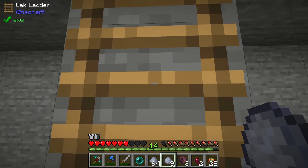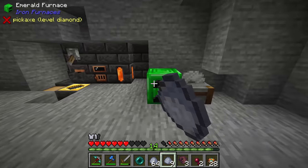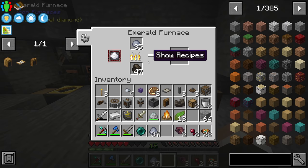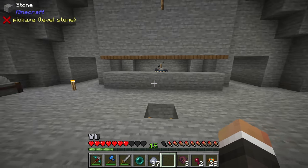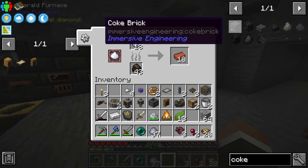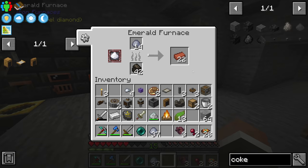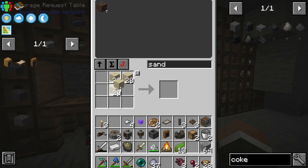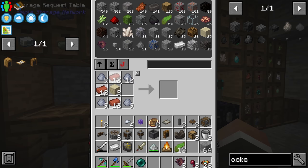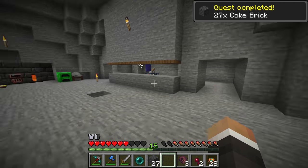We now have all the clay, so we need 36 of it in brick form. Between streams I also made some charcoal — many YouTube commenters were annoyed that I kept smelting planks instead of using them to make charcoal. So I've switched to charcoal now. Once we have enough clay and bricks, we make nine sandstone, put clay in the corners, add the bricks, and we get 27 coke bricks.